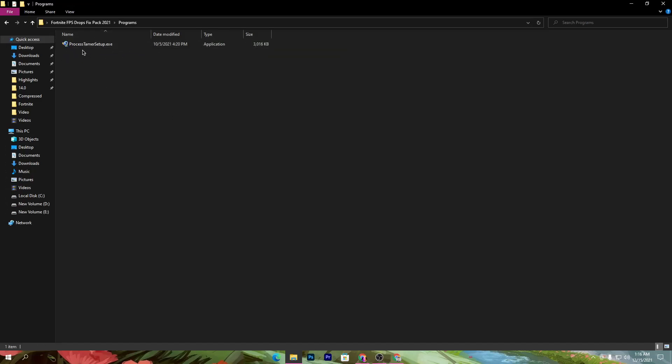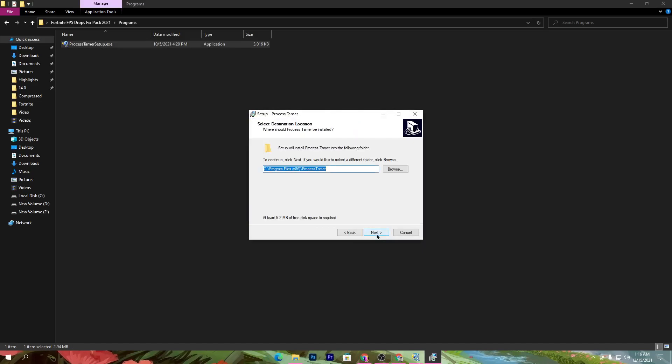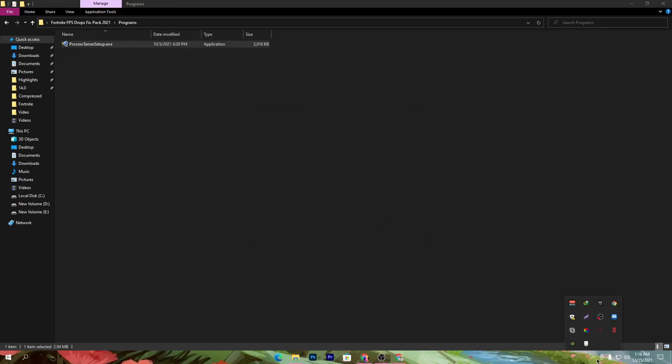First, open the program folder. Here is the software — the Process Tamer setup.exe file. Double-click it and install the software on your PC. Click Next, Next, Next, then click Install. Once installed, click Next again and then Finish.